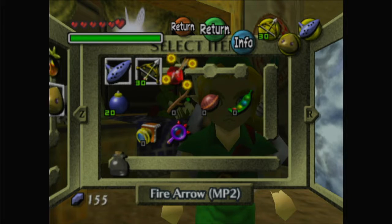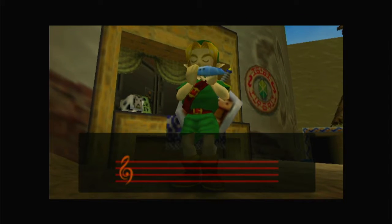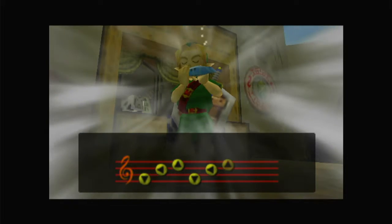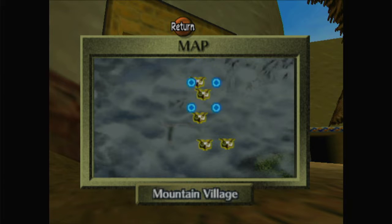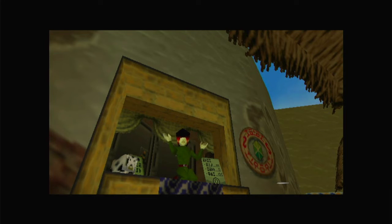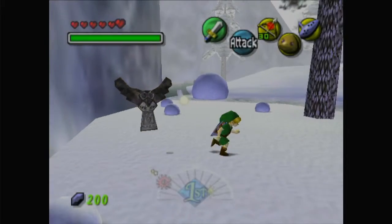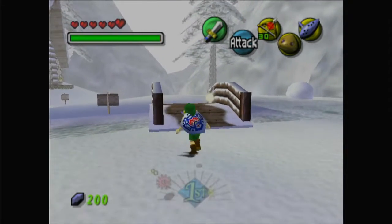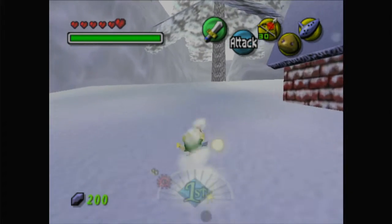We want fire arrows on and we're going back to the mountain village at Snowhead. We are going to go back to the mountain village in Snowhead because we need to do a little quick mini cycle submission thing there, which will let us get into the area that will give us one of the two mandatory items we're getting this episode. As you can see, we reset time and Snowhead's frozen over again.